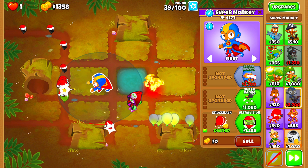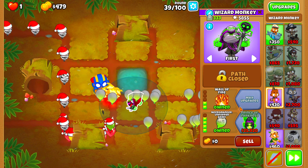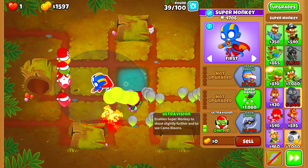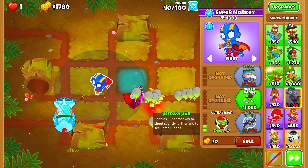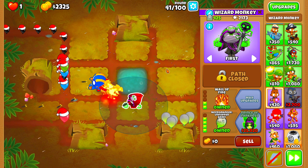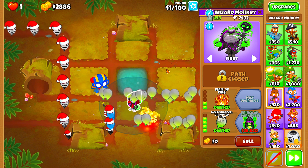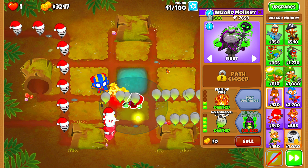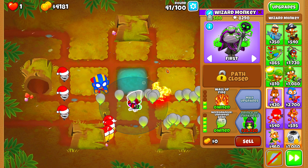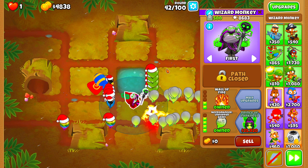Alright guys, we are on Round 39. As you can see, we can now afford to upgrade our Super Monkey up to Ultra Vision. We have our Wizard Monkey upgraded to Wall of Fire and the Necromancer Unpopped Army, and our Super Monkey upgraded to Knockback with Ultra Vision. Now the next thing we need to do is start saving up to buy our Prince of Darkness. Don't be too afraid — the Super Monkey and the Necromancer Unpopped Army have more than enough popping power to support us until we can afford the Prince of Darkness. We definitely need to have the Prince of Darkness before Round 63, otherwise Round 63 is going to destroy us.